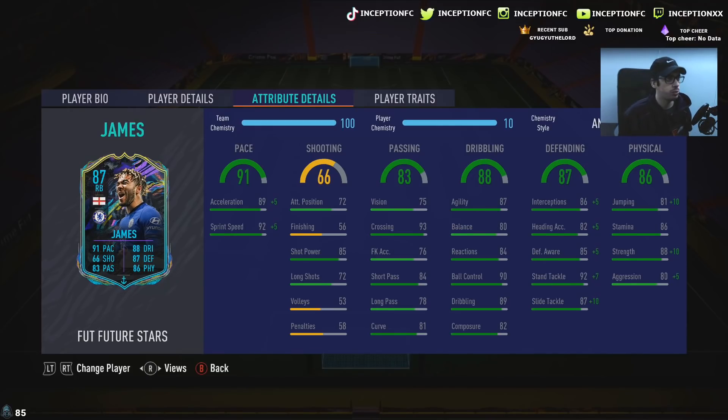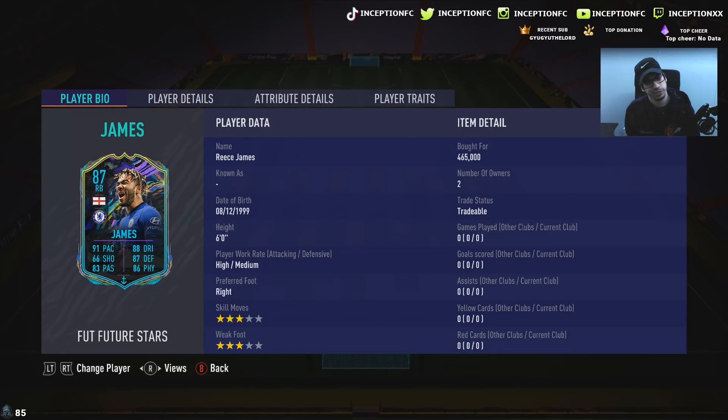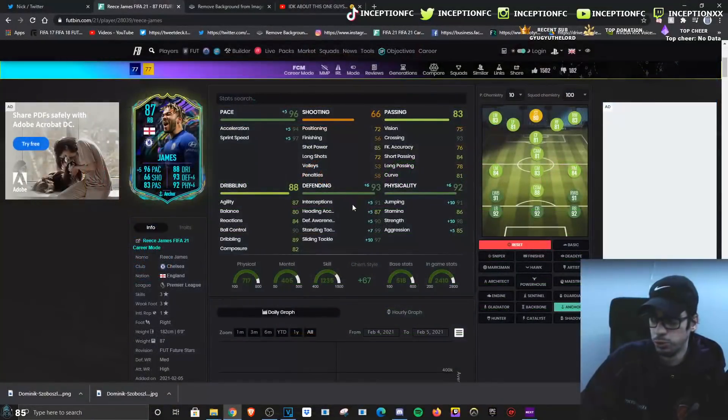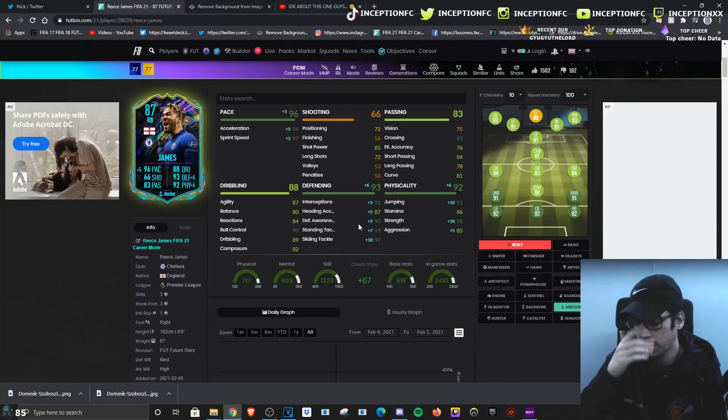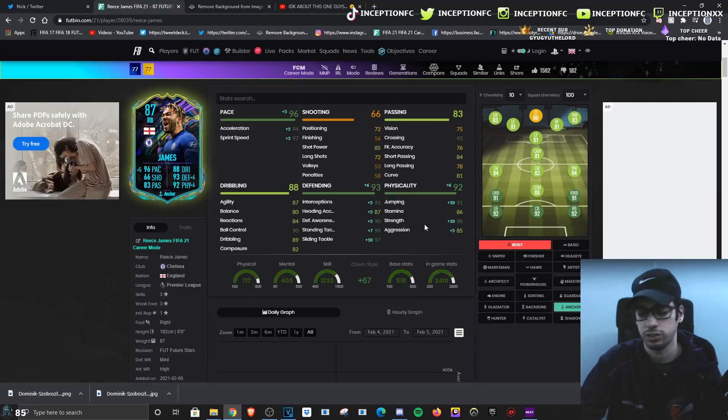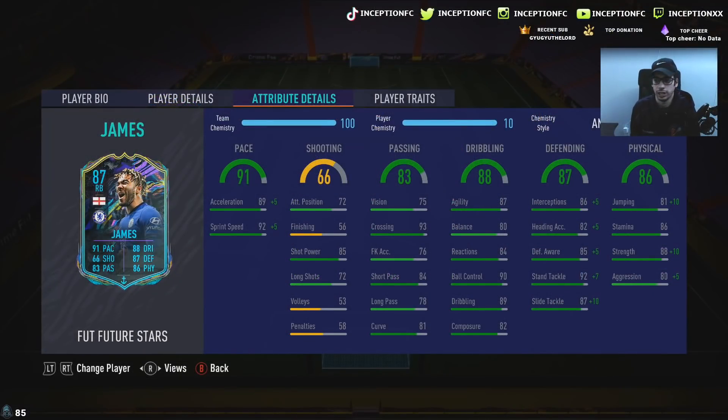Dribbling — balance at 80 is probably going to be the most noticeable thing on the card. But if it's a defender, who cares? He's got 87 agility, 84 for reactions, 90 ball control, 89 dribbling with 82 composure. The defensive stats for base card stats are really good too, and when you boost it, it's just the heading accuracy that's lower. The physical stats — two big things are strength and aggression with the pace that he has.